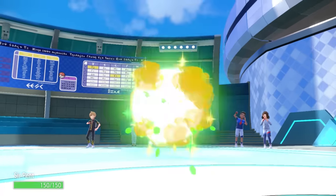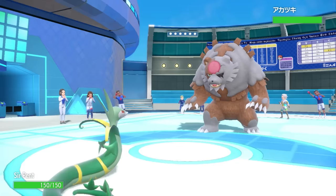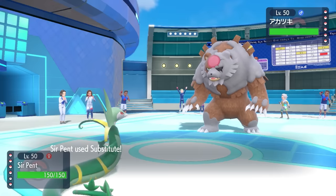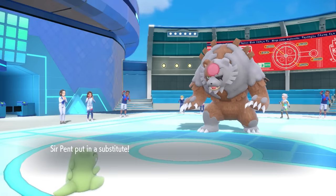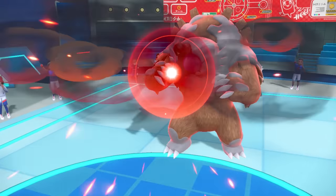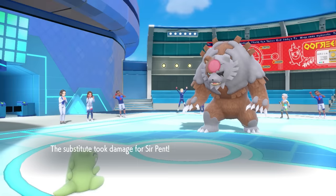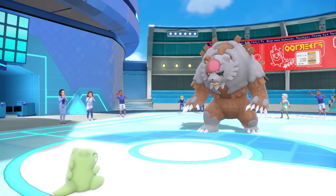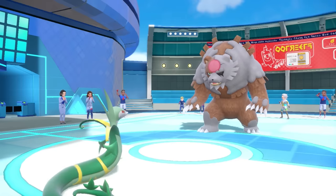I bring in Serperior and we are about to be an entire menace. I'm going to go for a Substitute turn one — I know I'm faster, I can scout. If they want to switch, I grab a free sub. But they actually just stay in and go for that Blood Moon. The Substitute is also interesting because with Blood Moon, you're not allowed to use it twice in a row, so now this thing is forced to go for something else.